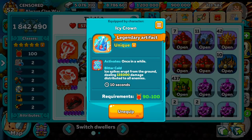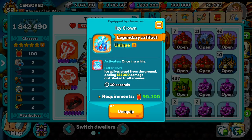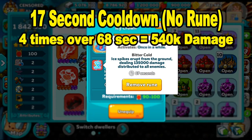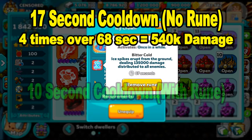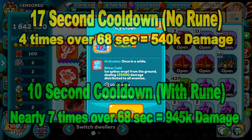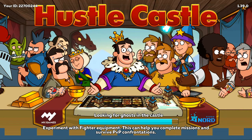And lastly, the Rune of Speed, which is also on my Annihilator — they're one of my best tanks, so I like the combination of the Rune of Persistence and Rune of Speed working together. What the Speed rune does is decrease my artifact's cooldown by 7 seconds, which is a crazy amount. Without the rune, the artifact activates about 4 times over 68 seconds, but with the rune it can nearly activate 7 times within the same amount of time — so that's some crazy extra damage. I will say this rune wasn't as good on other artifacts I have, but at least with the Icy Crown it can really make a big difference.